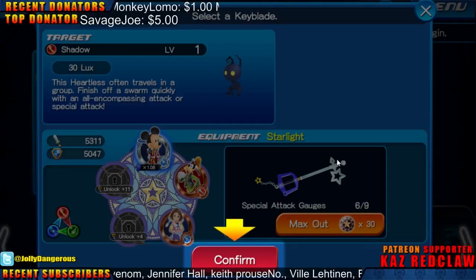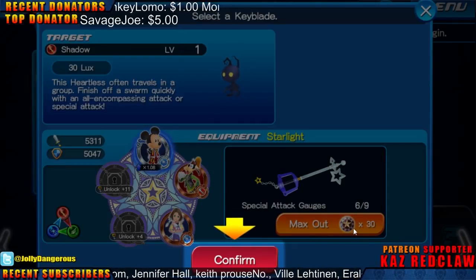Here are my shields — or my metals that I have equipped. And this is how I max it out — I can max this out at 30 jewels.